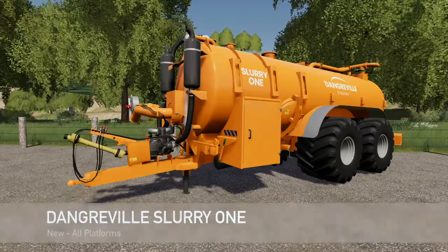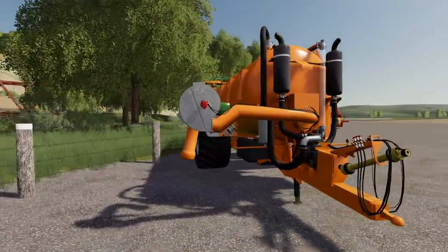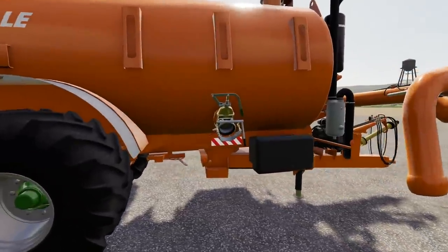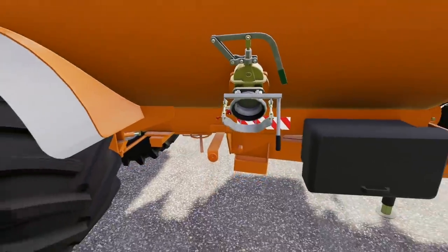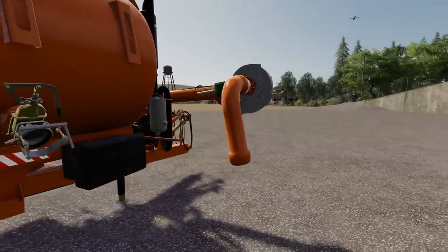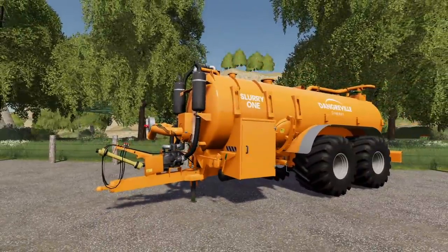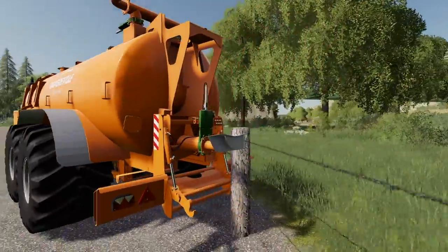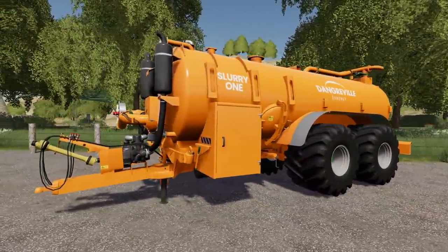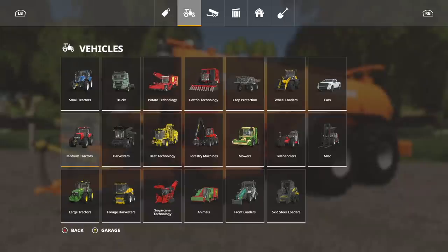Next up, we have the Dang Gravel Slurry One Tanker. This is a really good looking tanker. Running the trailer hitch with a BTO, so you're going to need all of that — pretty standard stuff. This is titled as going very fast, not as a speed but loading-wise. We'll take a look at that. Let's jump into Tools and go into Slurry Tanks.